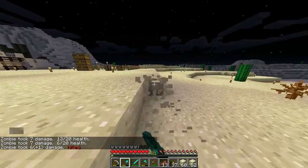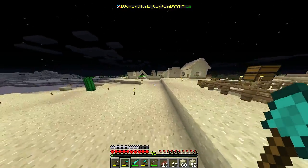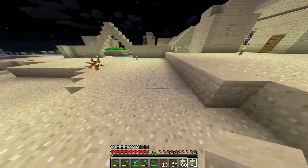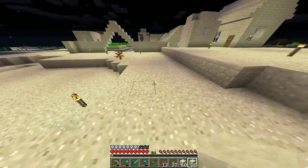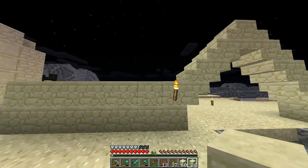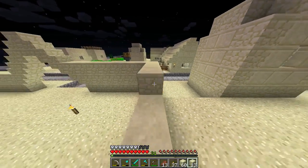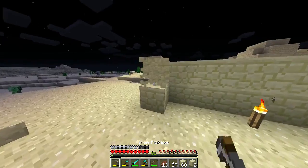We're gonna go back seven blocks — seven on both sides, not including the center. We're going seven, eight, nine. Okay, let's raise the wall up a little bit. How high do we want the wall? The way people can't just jump over it — yeah, I think three high is gonna be a lot better.